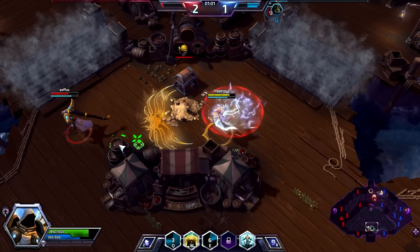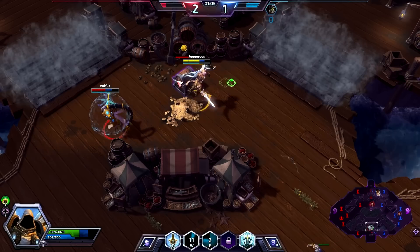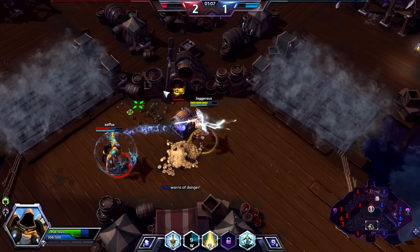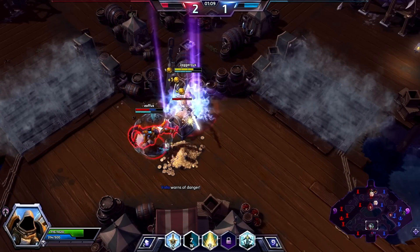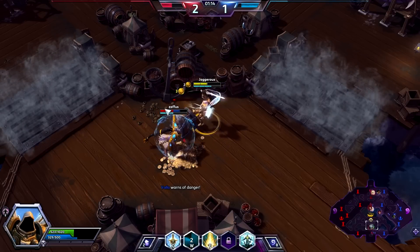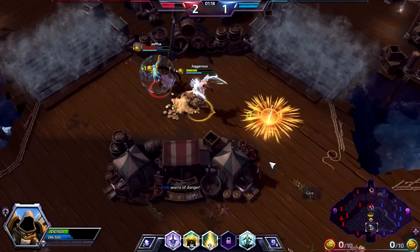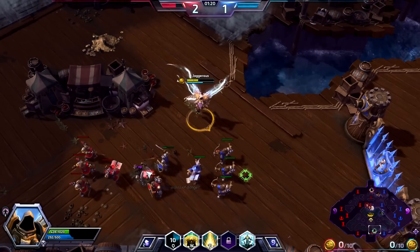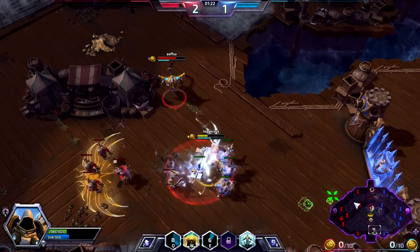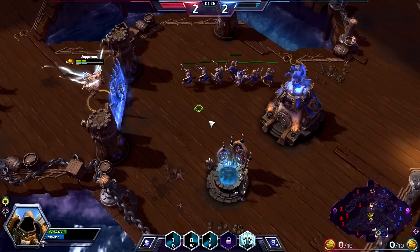We're just going to hit him — there we go, he's backed off — and pop our shield. I don't really know who's going to take these coins so long as someone gets them. I'm just hoping he'll pop the chest open so I can get as many as I can. I got all of them except one, and then we can teleport to our Q and get out of there.